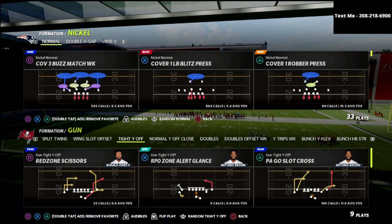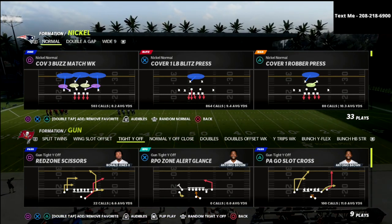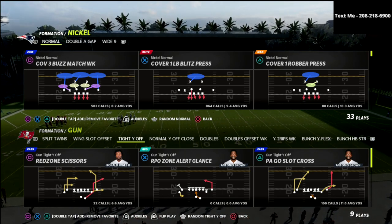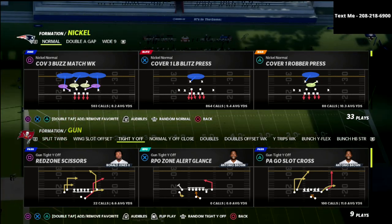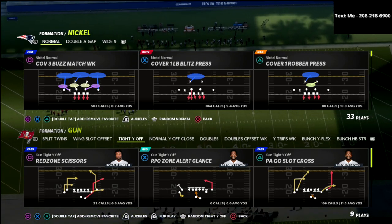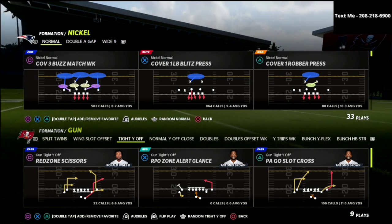This is part of a series I've been doing over the last couple of days, talking about how you can defend basically any formation with cover four quarters or cover four palms, and we're going to be talking about how you can do that out of this Gun Tight Y Off. This is one of the better offenses in the game, so we're going to kind of learn together how we slow this down. We're going to talk about the Red Zone Scissors route, the Deep Crosser, and the Deep Post on the backside.